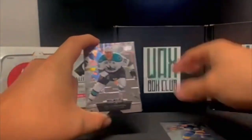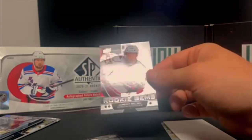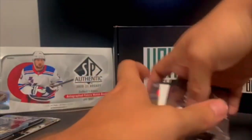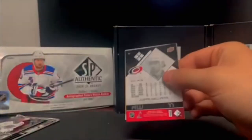So next one we got 12-13 — Joe Thornton, Nathan Gerbe, got a Nicklas Backstrom, we got a decoy, we got a rookie gems three-diamond of Jeremy Welsh.